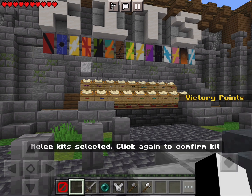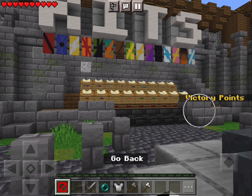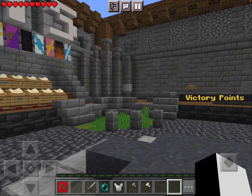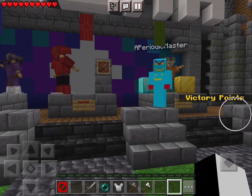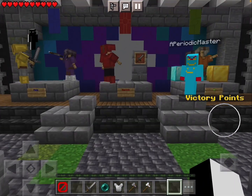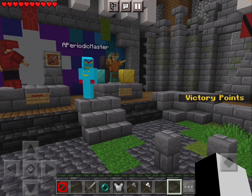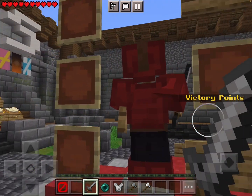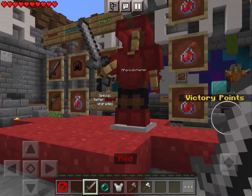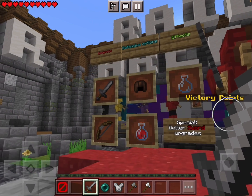Oh okay, melee kit selected — click again to confirm kit. Click again to confirm. I did it, I think. Now you'll have a list — hold your sword or something. It just says red. Wait, armor — how do I pick it up? You don't, you just long press it again.